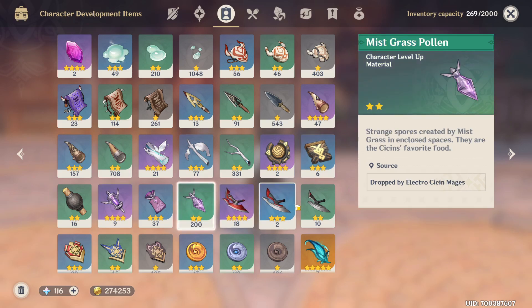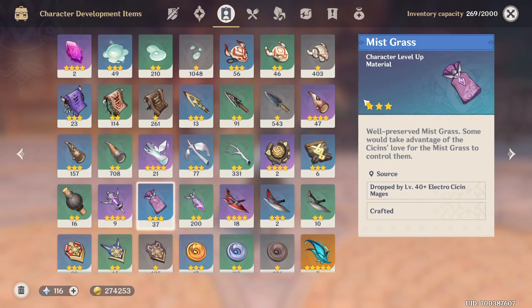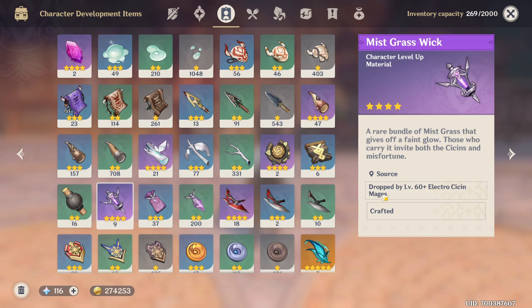These are farmable from basically every electro assassin mage. The two-star can drop at any level, but the three-star requires a level 14 or above electro assassin mage, and the four-star requires level 60 or above.